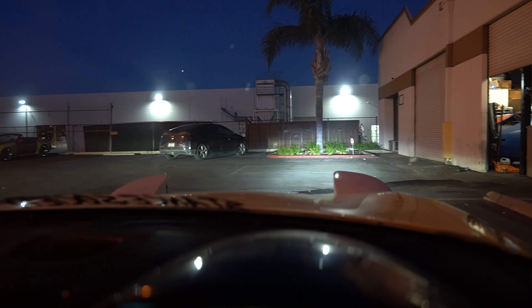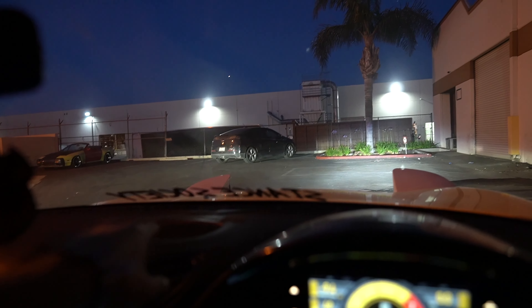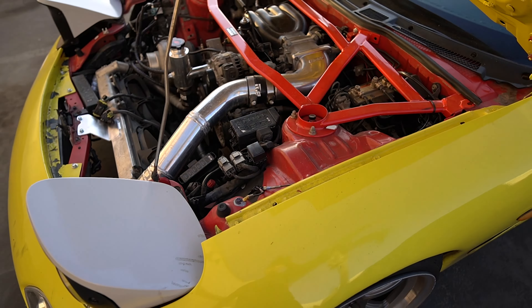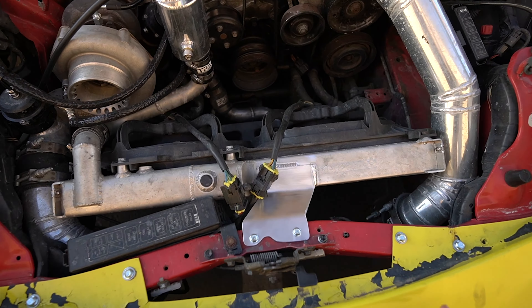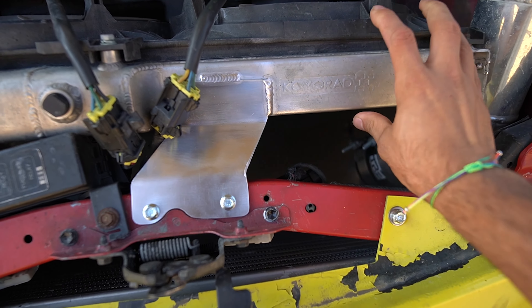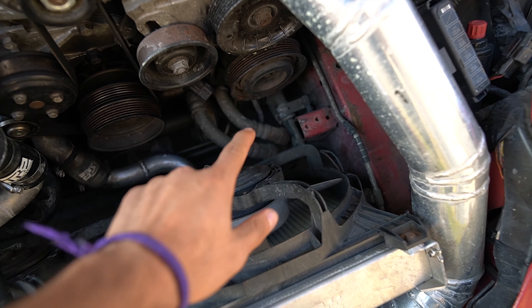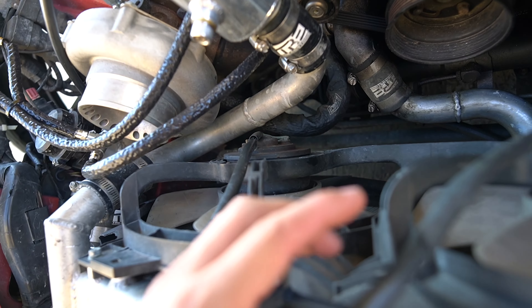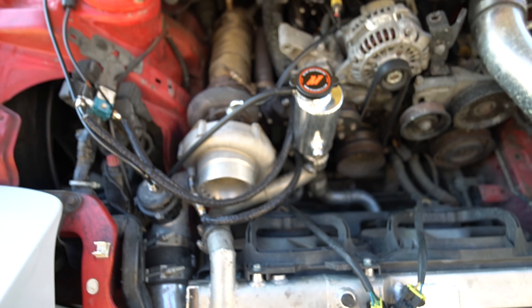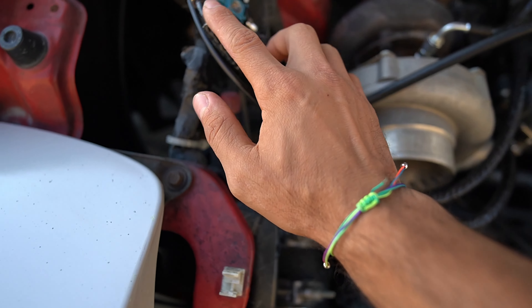Abel replaced all the fittings — everything is now push-fit, none of that old hose. He also noted that the wiring didn't even have terminals, just wires wrapped with gobs of tape. The radiator mount also had no rubber — they just bolted it straight down — so we're going to put it on the lift, sandwich in a rubber mount, and possibly make a custom mount that ties into the intercooler piping.